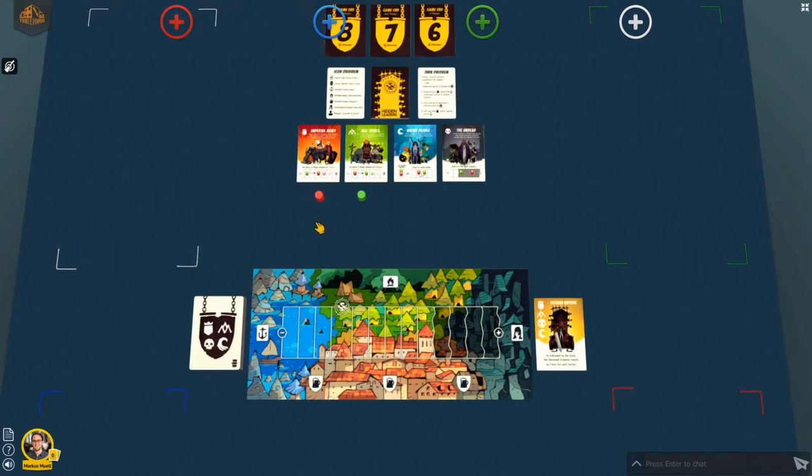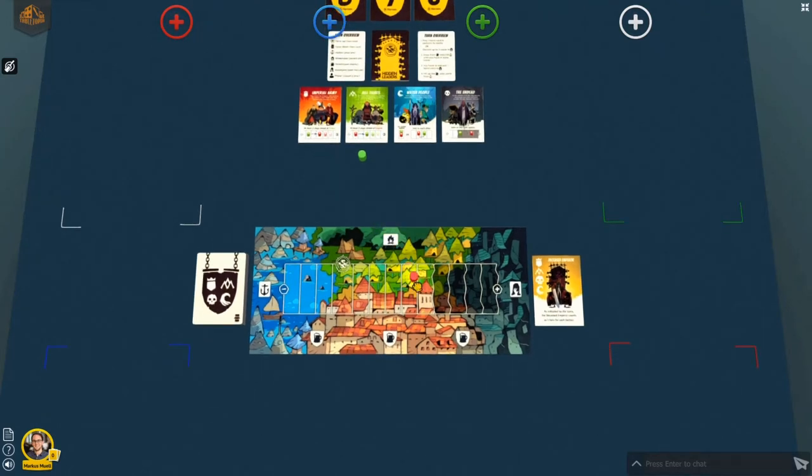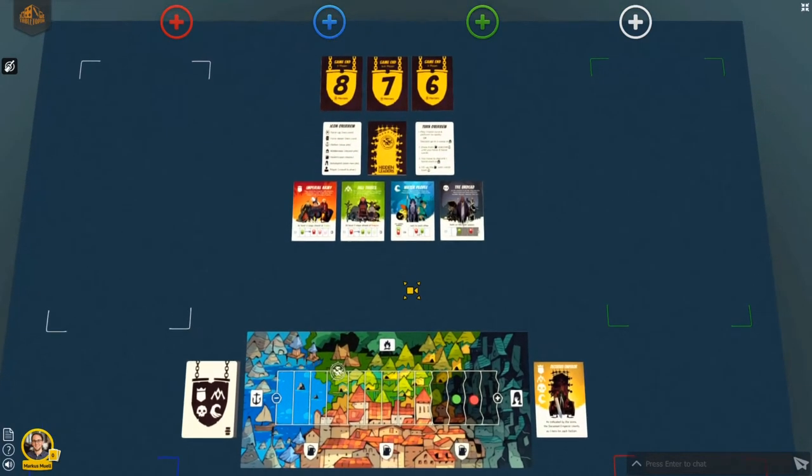Overall there are four factions in the game. The imperial army in red wants the red marker to be ahead of the green marker by at least two steps. The hill tribes in green want the green marker to be ahead of the red marker by at least two steps. The blue water people are neutral — they want both markers to end up on the same space or on spaces next to each other. The black undead are evil and aim to escalate the conflict; they want both markers to end up in the war zone marked in black. At the end of the game, only one of the four factions is going to win.